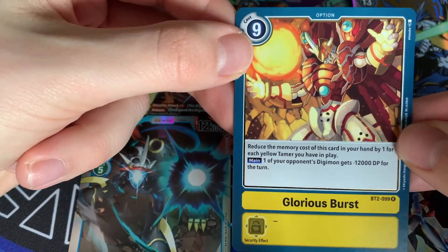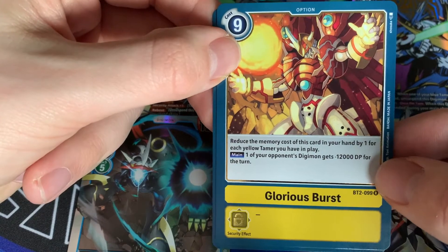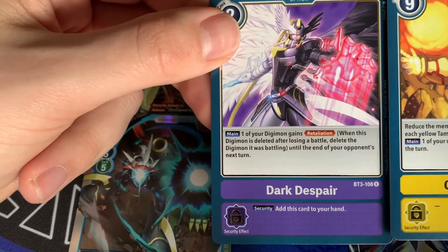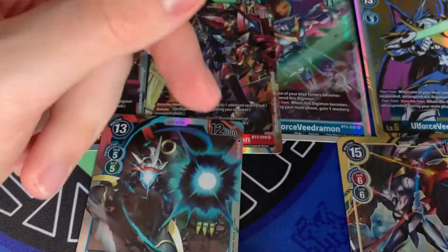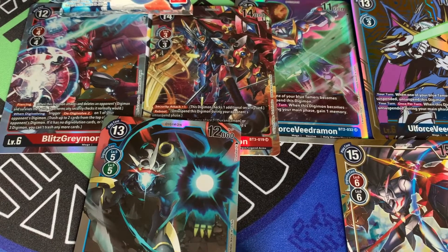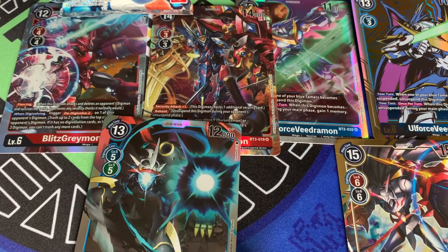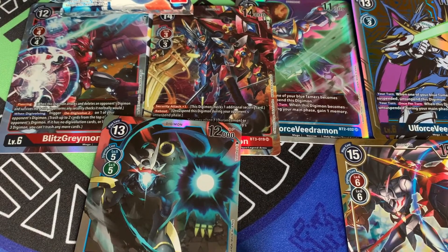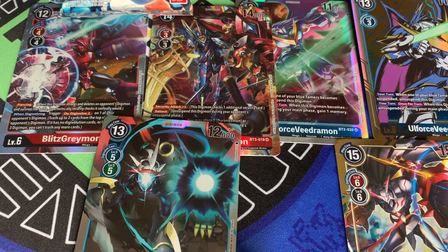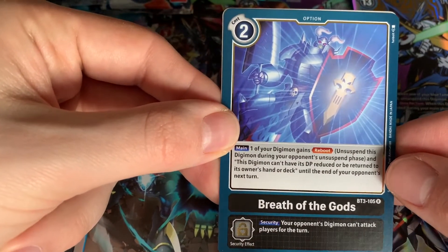The next rare is Glorious Burst — awesome yellow card. It's been played against me so many times by Shakkoumon decks and sometimes you just really can't deal with it. And Dark Despair — a Rastemon option card. Coming back to Glorious Burst, it's kind of a broken card — well, not broken, actually quite well balanced. The fact that it doesn't have a security effect and doesn't add to hand makes it balance out. It would be broken if it popped in security.